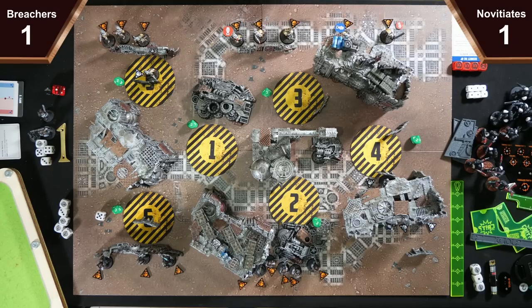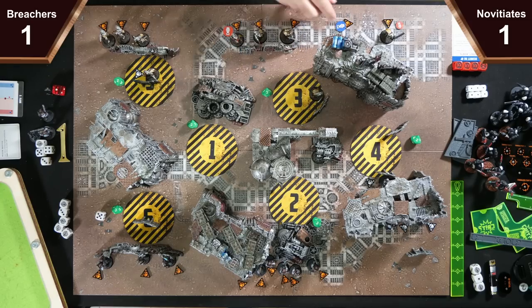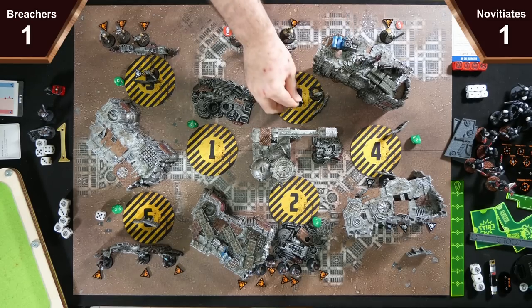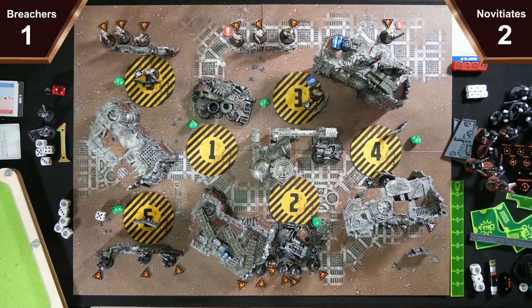We're just going to activate the Duelist. She's going to go 3 inches to there, 3 behind there, then claim the point. I'm going to activate my Surveyor — he's going to give plus 1 APL to the Axe Jack and then just pass.